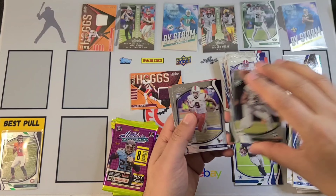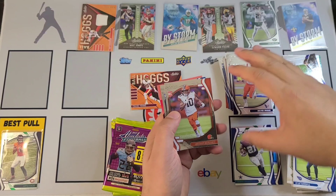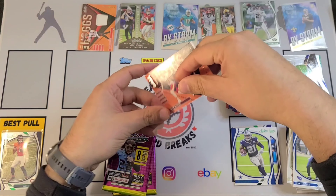TJ Hockenson, Taysom Hill, David Montgomery, Deebo Samuel. There's a Justin Fields — this is taking over as the nicest card so far; that Justin Fields is a green parallel. There's a Simi Fehoko, Greg Newsome, and a Christian Barmore to finish it off. Let's get that Justin Fields in the best pull spot.